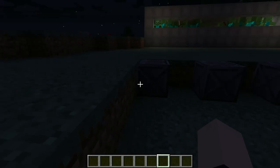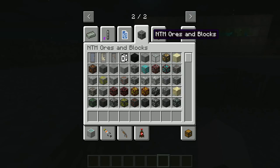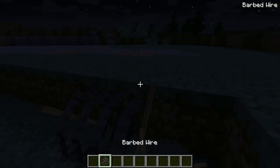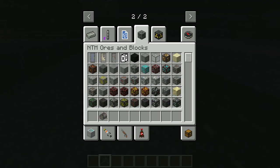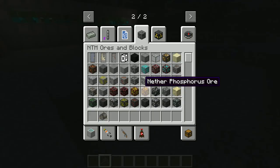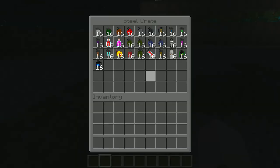I don't know if it has every feature of the HBM Nuclear Tech mod but it looks like it does, so that's what matters. It's probably not the most recent updates, but we've got barbed wire and stuff. I miss the original texture of the barbed wire honestly — this new one just looks weird to me.